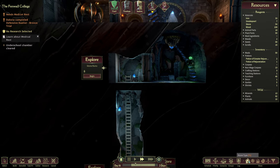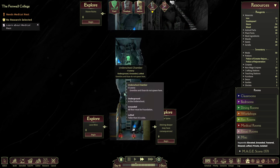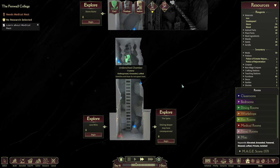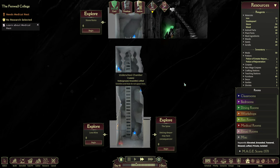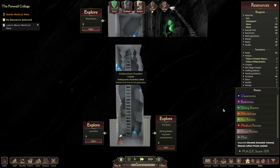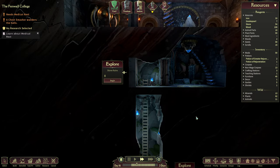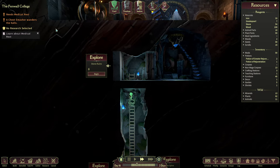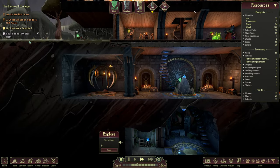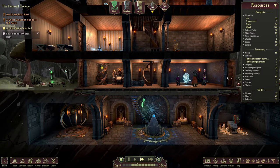The Underschool is an interesting and fascinating place. This Underschool chamber here is a configurable room — you can use it for whatever you want to, as you can actually define it as one of these rooms if you meet the necessary keywords. We can now explore deeper into the school, which we will, and this is really necessary and mandatory to do so.